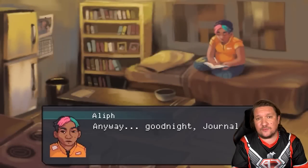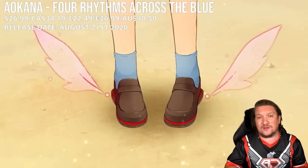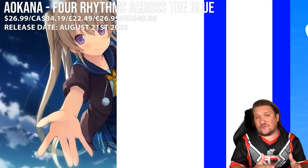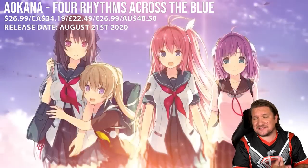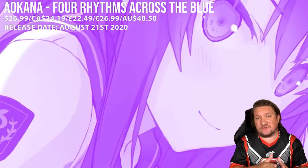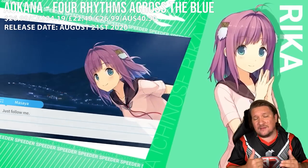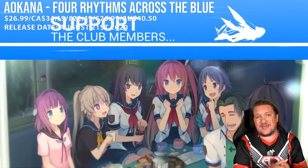Our penultimate game of the week is Aokana: 4 Rhythms Across the Blue. From what I can tell it is purely a visual novel — a whole lot of reading with occasional decisions and very little else. It's for visual novel fans only. It has the usual multiple paths, romance, nice animations, and a lengthy soundtrack and gallery. Normally I'd wait for reviews, but there's actually a good chance I'll drop a review before release because the story intrigues me. We get a world where people freely fly through the air thanks to anti-gravity shoes and take part in some sort of race — it's weird but I'm interested to see how deep the storyline gets.